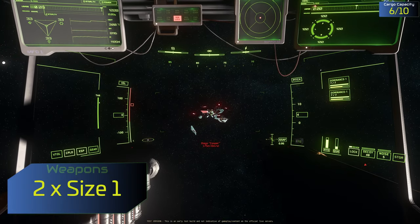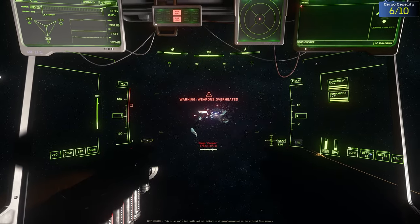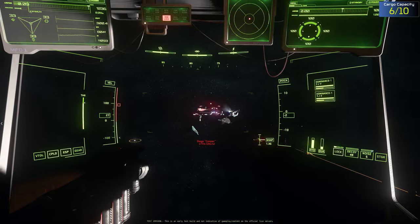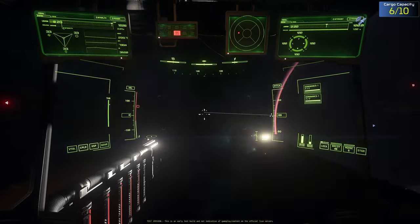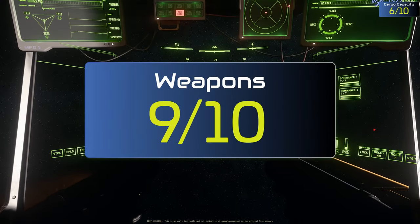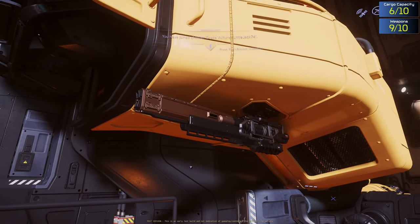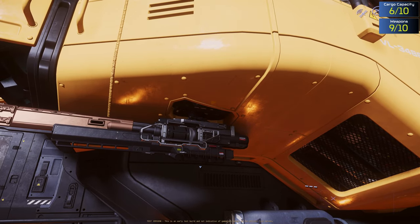The Drake Vulture is not a combat-focused ship and therefore only has two size 1 weapons for defensive purposes. Its primary focus is on salvage; however, players can outfit the ship with different weapons and modules to improve its capabilities, such as upgrading its quantum drive or adding different shield generators. For the purpose of this ship, the weapon size is acceptable, as is the placement of those weapons.